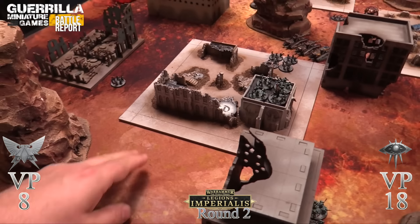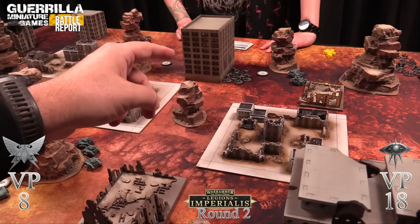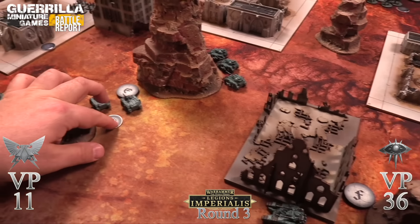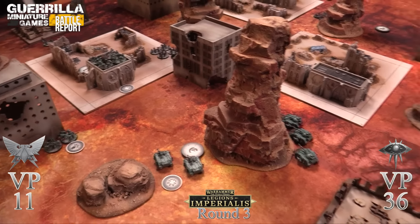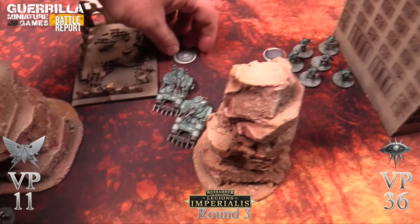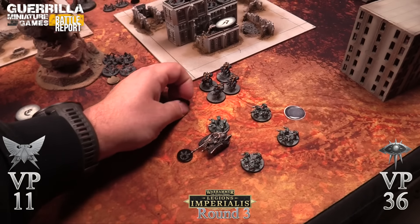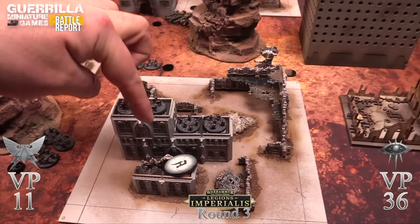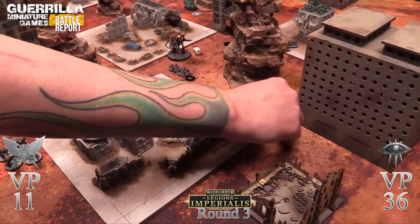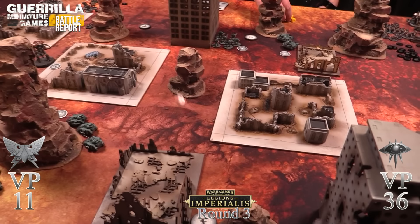The broken units flee ten inches and planes leave. End of round two scoring: I get three plus eight plus seven is fifteen, plus three is eighteen. Rob gets three. Orders phase round three - I have engage orders on Storm Eagles and Xyphons, first fire on Sicarians, engage on rhinos, first fire on tactical marines, charge on assault marines, first fire on tactical company, advance on predators, charge on the titan, engage on Kratos, engage on dreads. Rob has various engage and charge orders. Initiative for round three - I roll five, Rob rolls three, I go first.